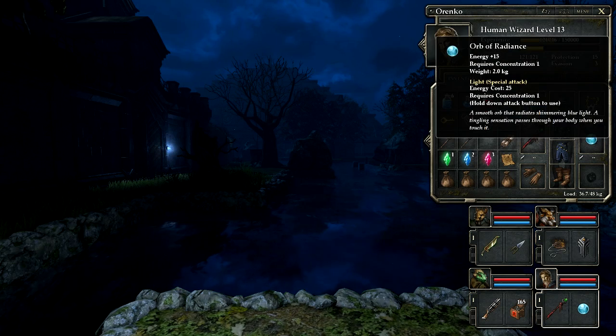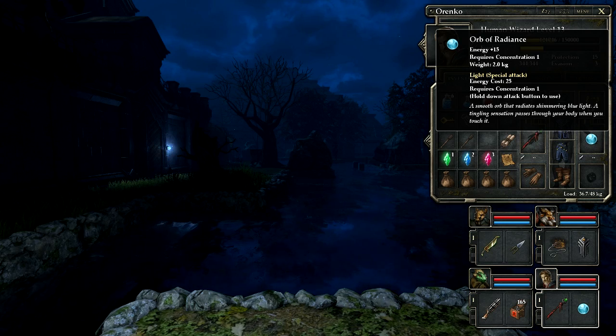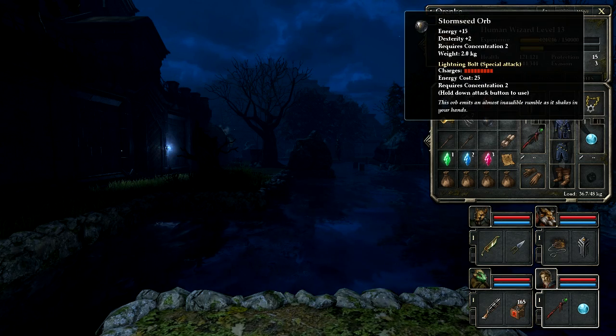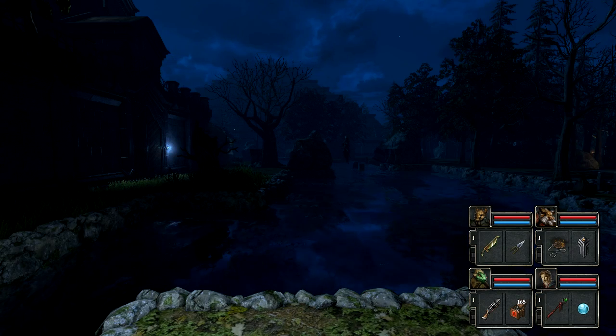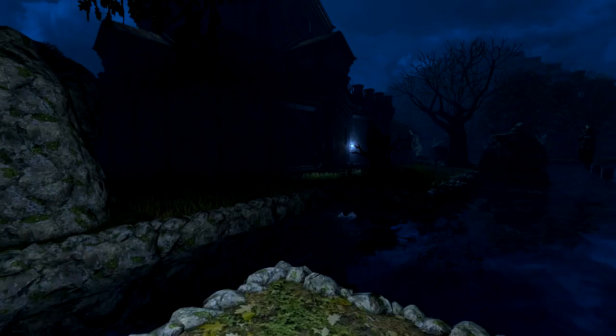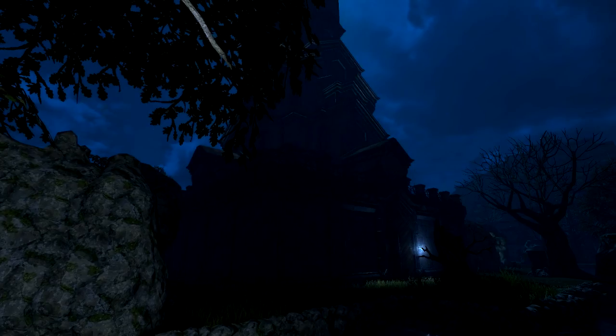15 energy, 2 dexterity - versus my current item at 15 energy. It can shoot lightning bolts, or this one can make me light up. I think I'm just going to hold on to my Orb of Radiance, because it helps me see and never use torches. Right over there is still that goddamn elemental temple that I can't get to.